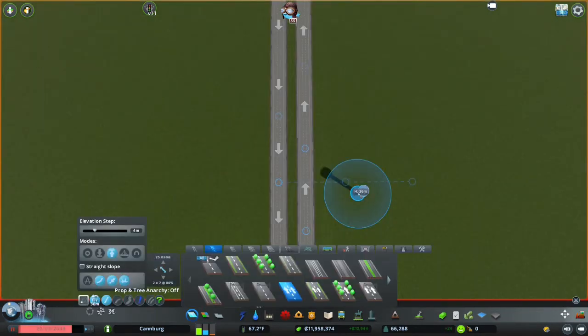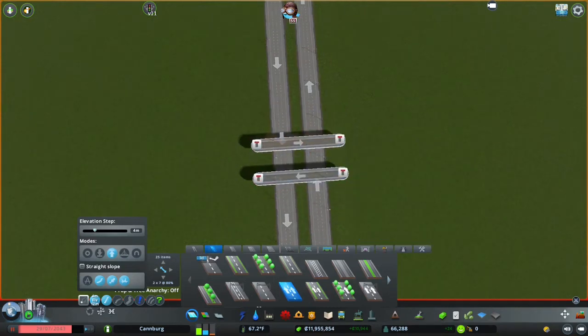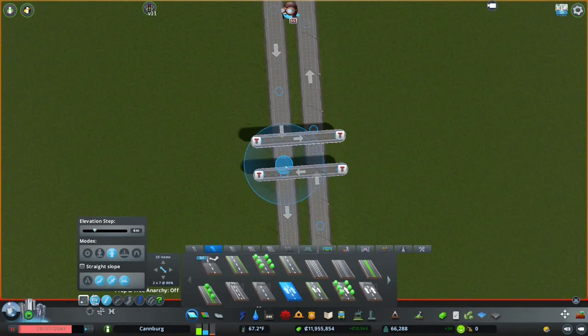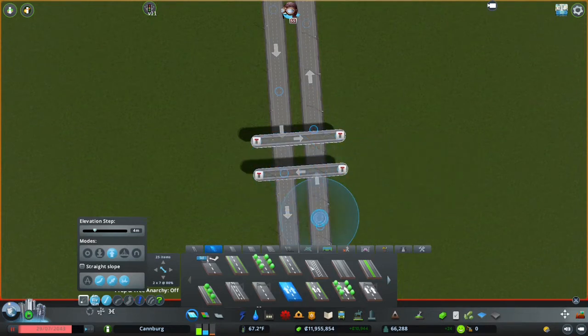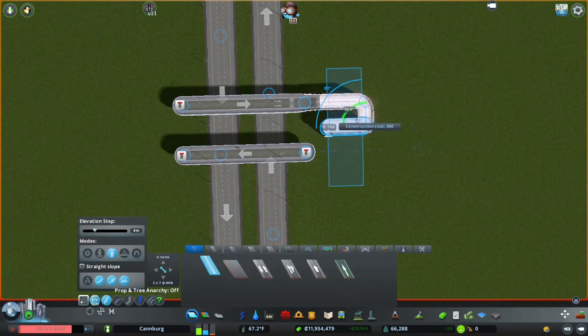To get started with the diverging diamond you need your two three-lane highways already set up. Then, in a major difference from a standard diamond, instead of starting with a six-lane or four-lane road, you start with two two-lane roads that go the wrong direction, about four units apart. By 'wrong direction,' I mean that in a right-hand drive country, you can see these lanes are going the wrong way compared to what they normally would be. The point of the diverging diamond is to get people on the opposite side of the road so that left turns are more easily made. To create the first part of the diamond, go out five units and then down two so that you're in the middle of these two roads.